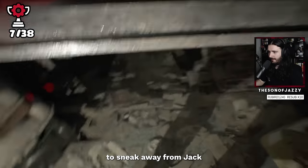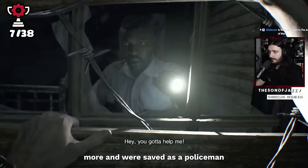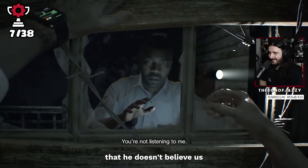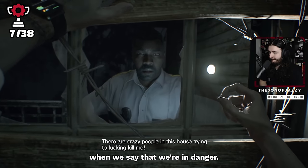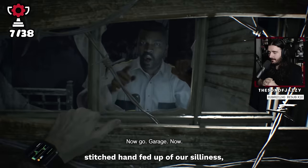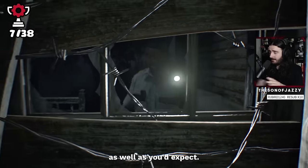Thankfully we're able to sneak away from Jack and lose him, so now we can explore the house more. We're saved as a police officer has finally arrived to help — except he doesn't believe us when we say we're in danger, even though we have a very clearly visible stitched hand. Fed up of our silliness, he asks to talk to us in the garage, and in there things go about as well as you'd expect.